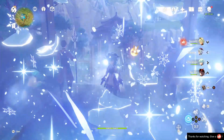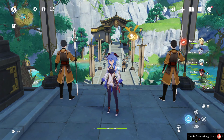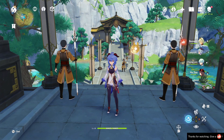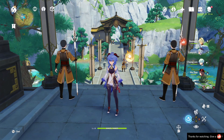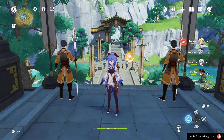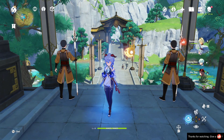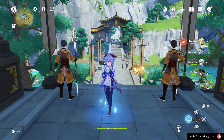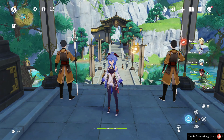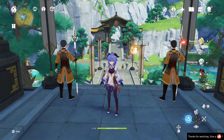Hello everyone, my name's Dogly and in this video I'm going to show you how I farm Whopper Flower Nectar fast. There are tons of Whopper Flowers all throughout Teyvat, but most of them are kind of all by themselves in very far away places and it's just a pain to farm them. I've found a number of spots where multiple Whopper Flowers can be found easily, and this is the route I personally do — I like to keep it under 10 minutes.